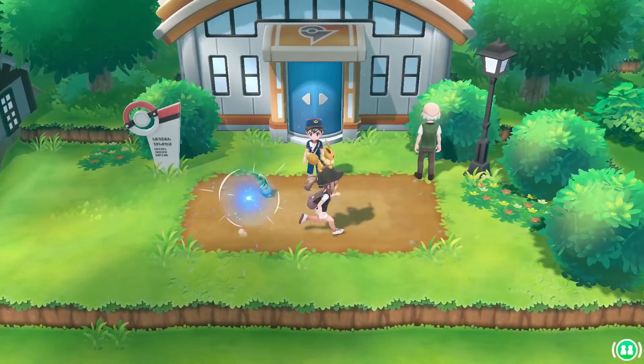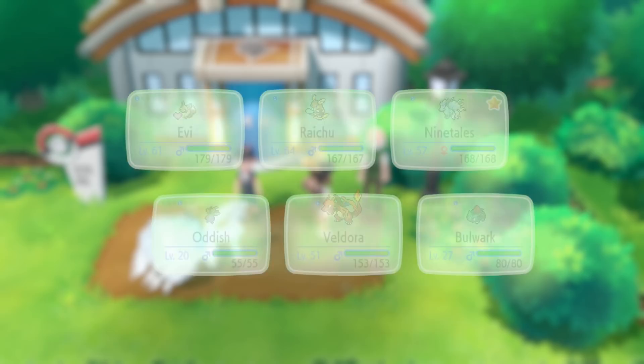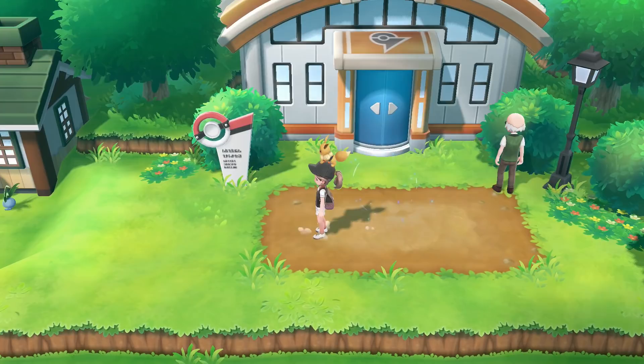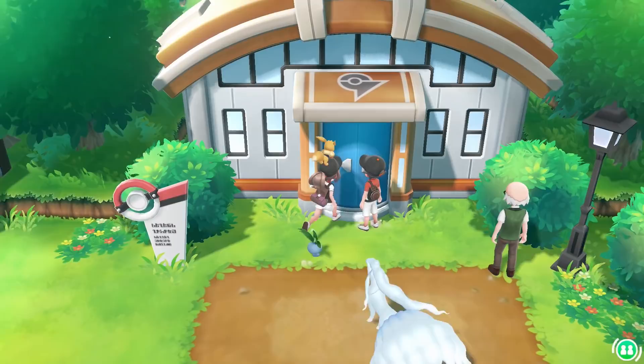Do you want to bring anyone else in? No, don't switch me out. You should be fine mainly because nothing is going to live long enough. He's going to have Ground-type Pokemon. Oh, Poison — I gave up my Psychic move.